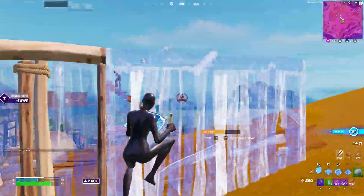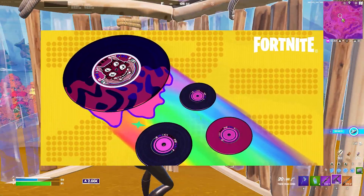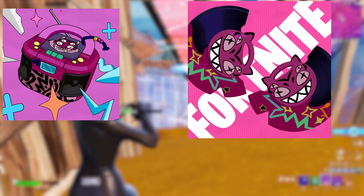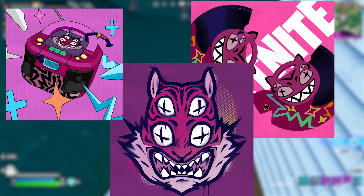Like the other battle pass skins, a lot of the cosmetics for Imani got leaked as well. This includes the glider for her cosmetic set, the back bling, harvesting tool, and also a dope spray emoticon that is probably going to be part of this bundle as well.